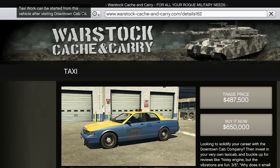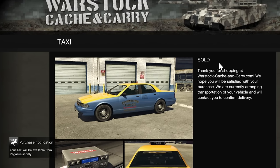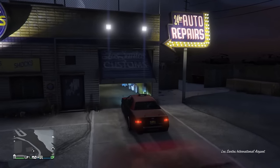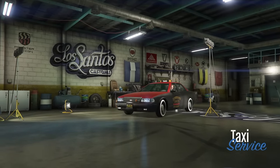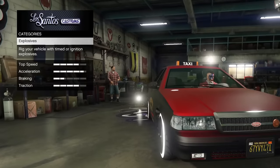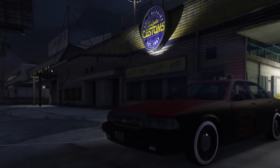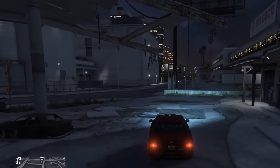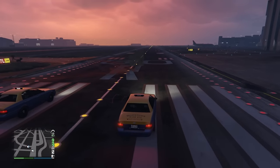The pricing for the taxi cab you can buy in the game is $650,000 for the buy-it-now price and $487,500 for the trade price. You unlock the trade price by completing 10 taxi cab fares in a row. You don't have to own a taxi cab to do this work. You can also use the Arena War taxi cab — you unlock it by reaching sponsorship level 25, which requires accumulating 4,250 AP points. It does not matter which taxi cab you own; they are both Pegasus vehicles, so you cannot modify them except for adding an ignition bomb. You cannot use personal vehicles modified to look like a taxi cab with liveries — those won't work for the taxi cab business.